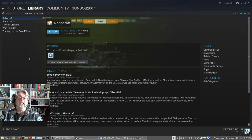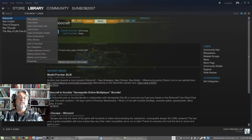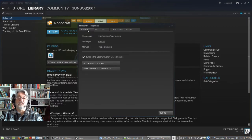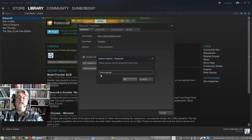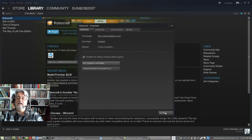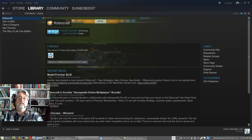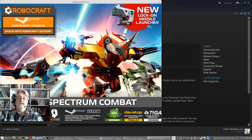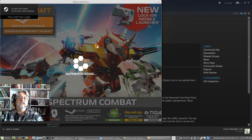I want to thank OCH999 for posting this fix. It's really very simple. Go to your main page in Steam, right-click Robocraft, go to Properties, under General set Launch Options and type in: dash-force dash-openGL. Click OK, close it out, and I think you will find that you are back in the game.